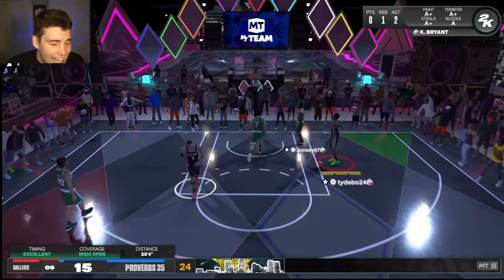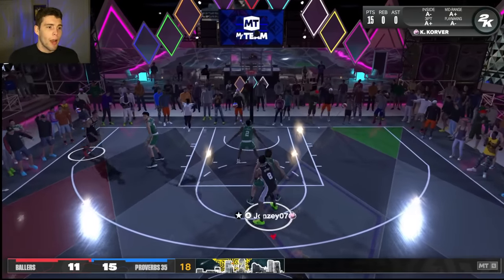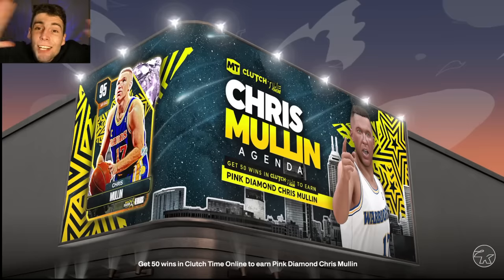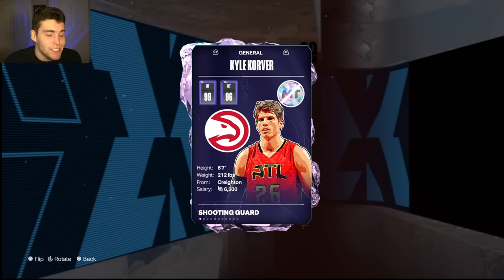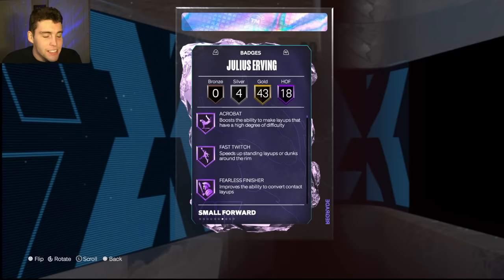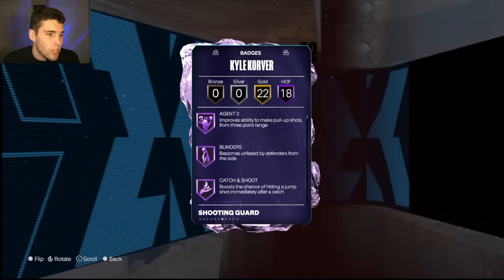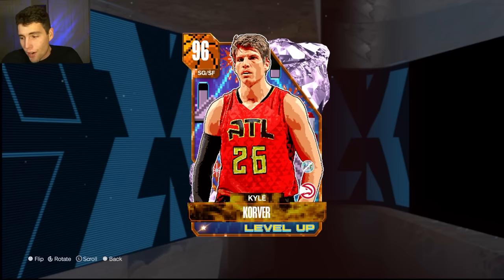Curry slide, Kyle Korver green light — that's too much. Stat and badge wise this card needs to be better. 2K did a bad job — 40 total badges when Dr. J's base badges has 65, that's ridiculous. But this card, because of his release, is one of the easiest cards to use in the entire game. Do I think he's a top-5 shooting guard? No, because his defense isn't great and he leaves a lot to be desired in the playmaking category. But there's no question — if you're looking for an easy guy to use with a smooth, easy-to-time release, Kyle Korver is your guy.